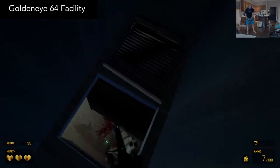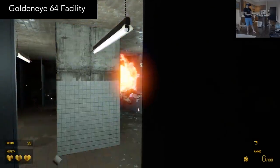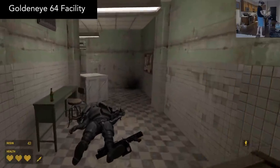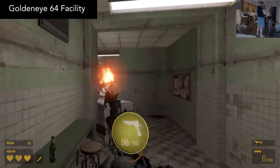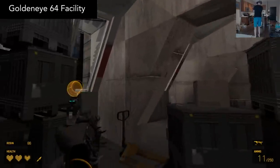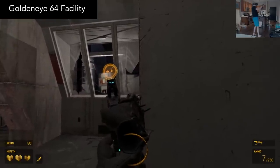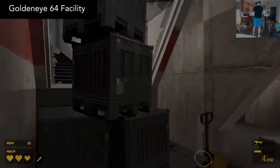Goldeneye 64 Facility. You may have watched my recent Let's Play of this map. It's a recreation of the classic Facility level from Goldeneye on the N64. I had a ton of fun playing this map — I got lots of nostalgia from the original soundtrack and familiar level layout. But it also feels fresh, with some creative design decisions that the mod author made. And what's really awesome is that they're planning to recreate more levels from Goldeneye as well. I did occasionally get some performance issues, but they weren't too bad. I got about an hour of playtime out of this, and if you played the original, then you simply must play this.